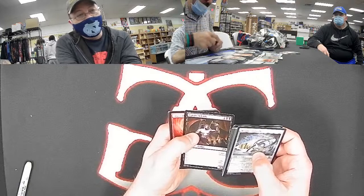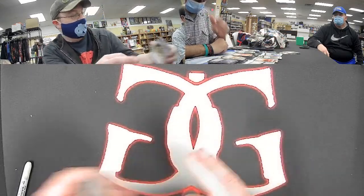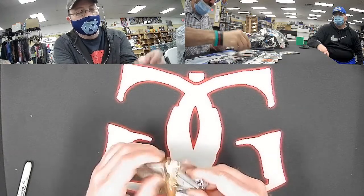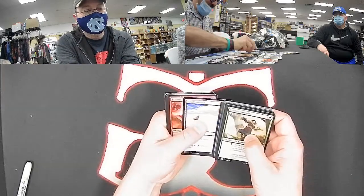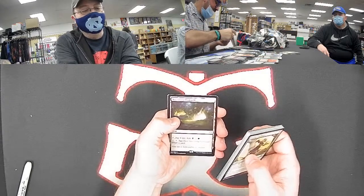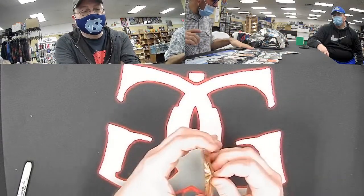Oh, and we got another Horizon Land — Nurturing Peatland, the black-green one. Jonah, man, you're on fire! That's sick. Fallen Shinobi for multicolor — nice card for ninjutsu players. Being that they've brought snow back into Standard, all these snowlands are going to be pretty useful for you, Jonah, if you wanted to build something around Jorn in Standard. And another dual land — outrageous. What a sick box.